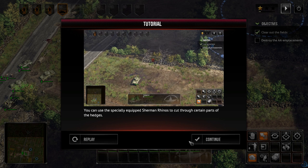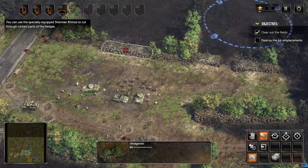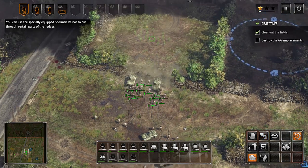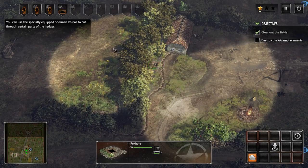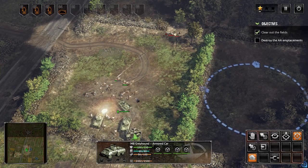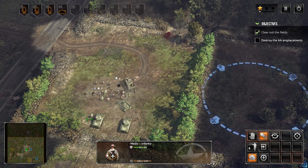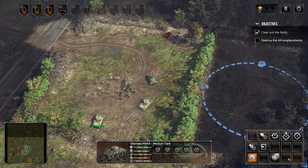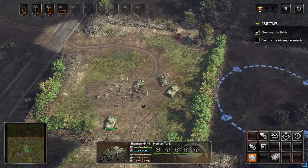We can use the specially equipped rhinos to cut through certain parts of the hedges — okay, cool. Let's try and just go through here then. Infantry moving, and then we'll come through the side. I think we left a guy behind — yes we did. Machine gunner in his little foxhole there. We have to go through the rear I guess. Let's just break through this wall then.